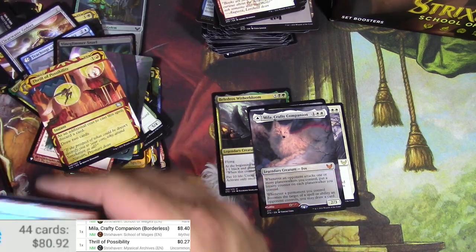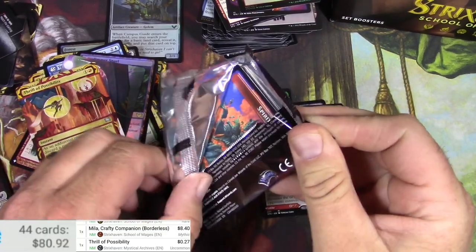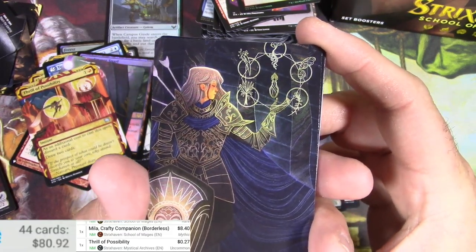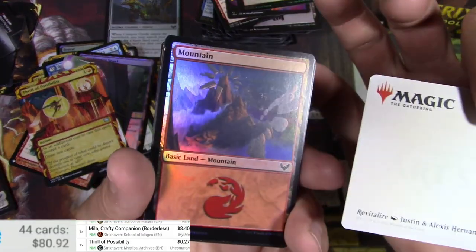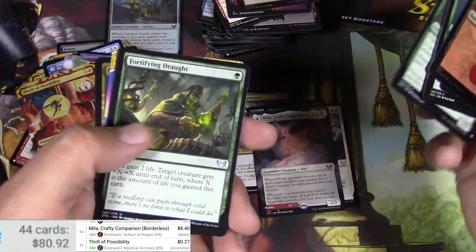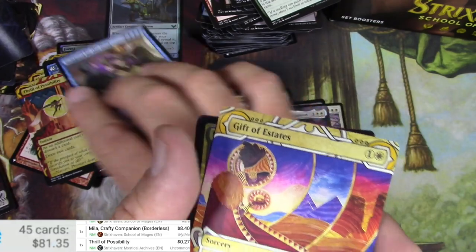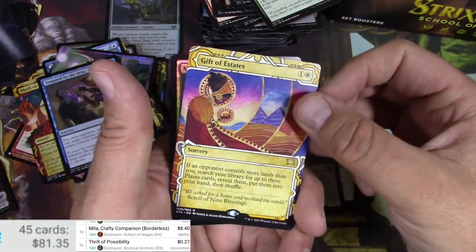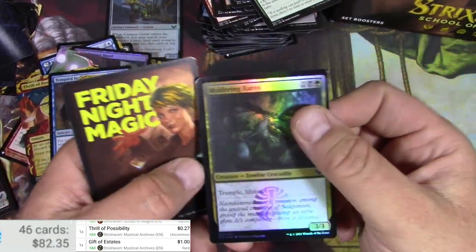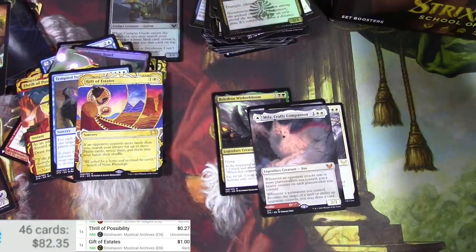Thrill of Possibility — nothing too big there. About halfway through this box now. I like the art. Revitalize, okay. We've got a Tempted by the Auric and a Gift of Estates. Demonic Tutor is probably the big chase, and Tainted Pact would probably be the other big draw out of this set. Be on the lookout for those.